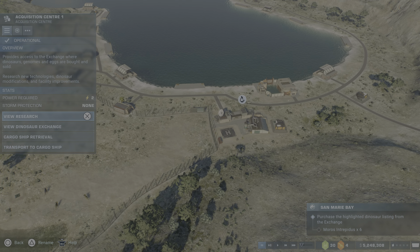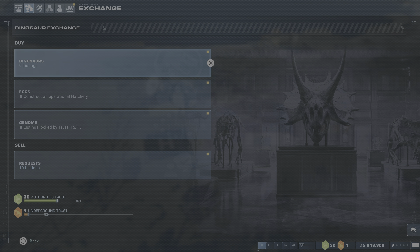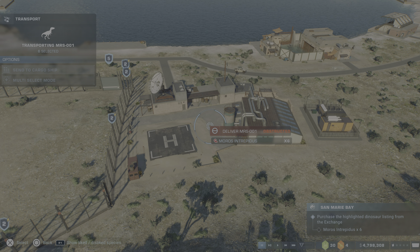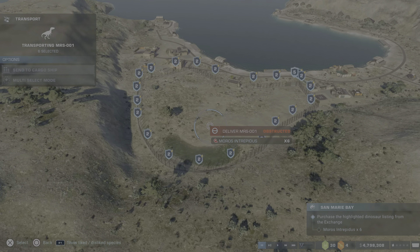Then you just go to the exchange, and as you can see they'll highlight where they want you to go and which dinosaurs they want you to buy.